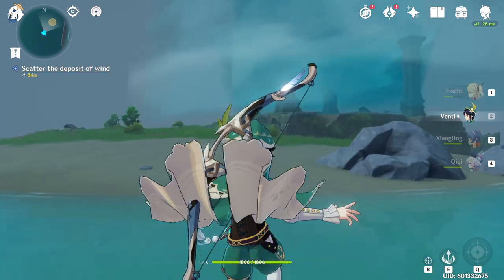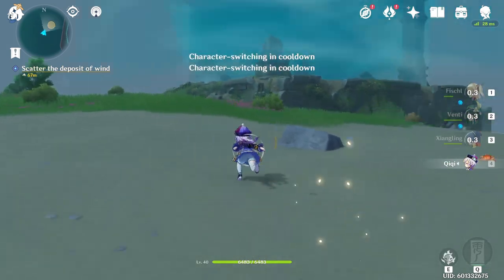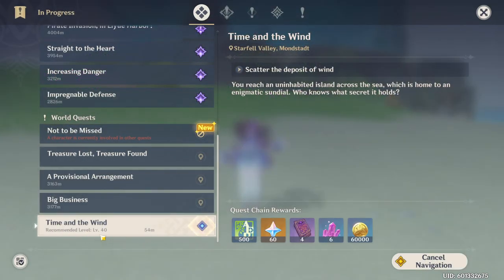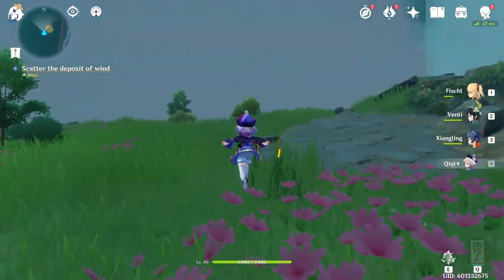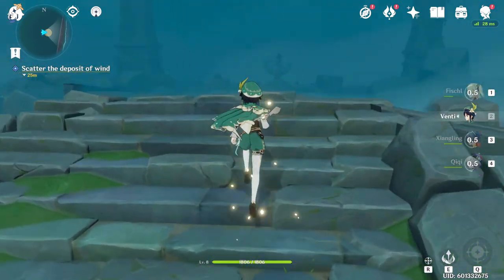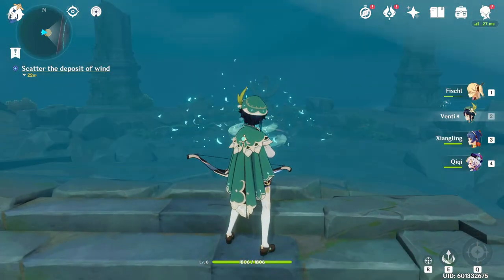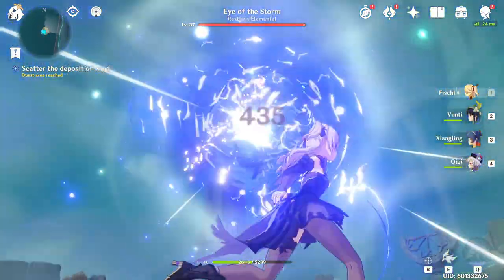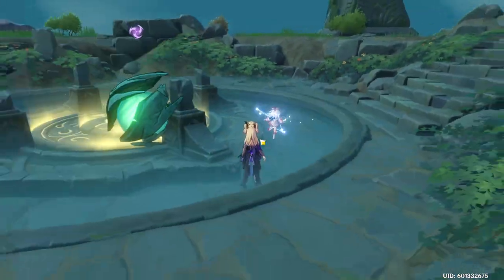If you don't have Venti, you could just build an ice platform out with Kaeya and then use your ability — you could probably even use the Q and just send it straight out there. Alright, just making sure I still have a main team set up. This quest's recommended level is 40, so I'm assuming there's gonna be a boss we fight. And if it's all sorts of wind, I'm assuming it's going to be a wind element. I'll be good with what I have here. And there she is. Hello, beautiful.